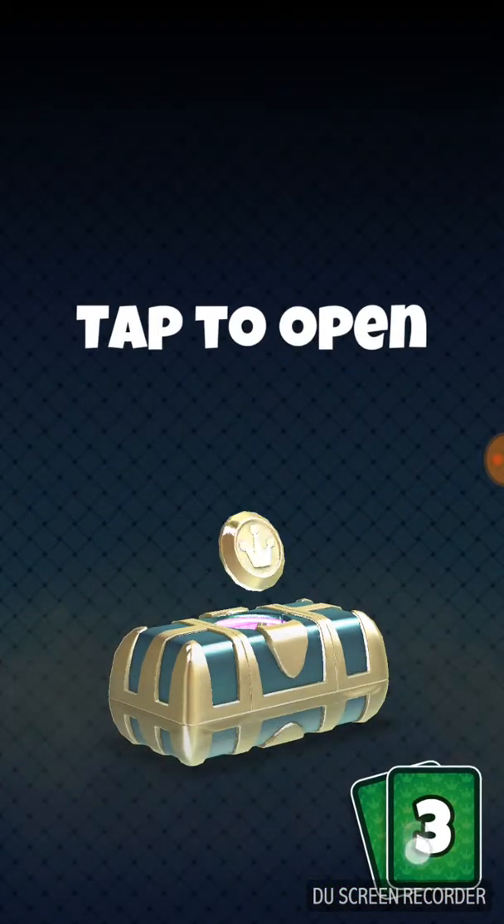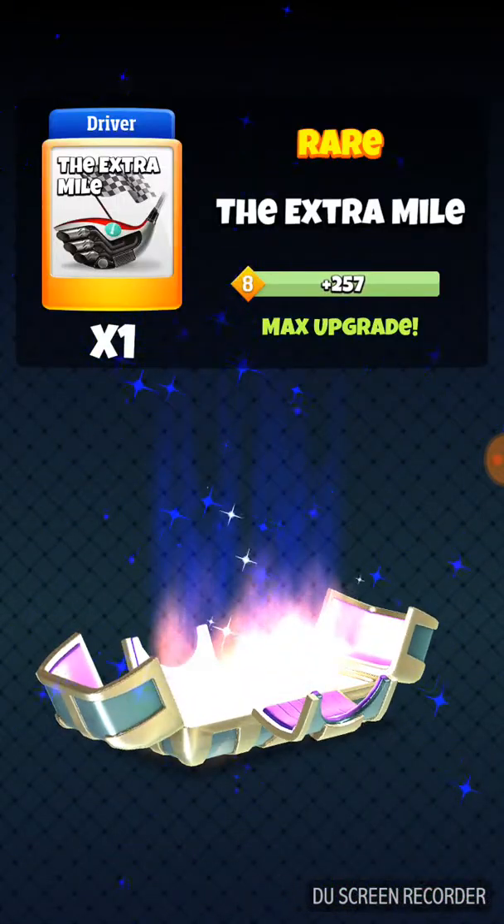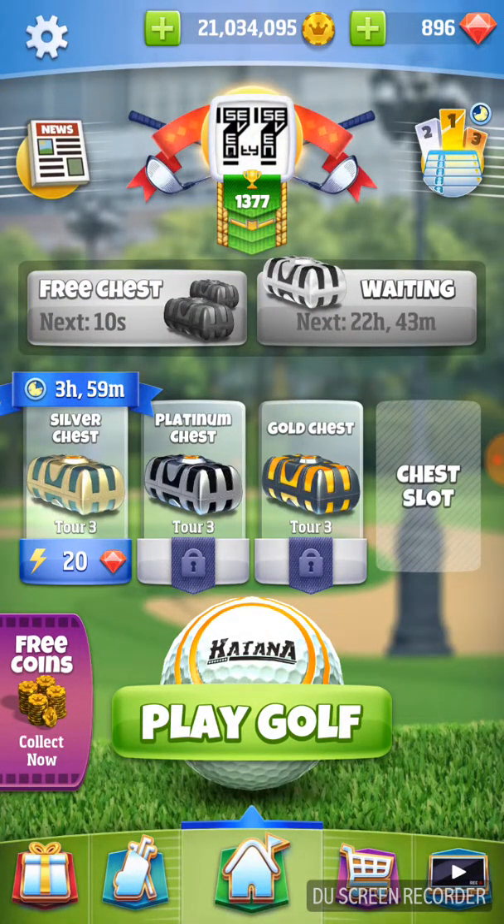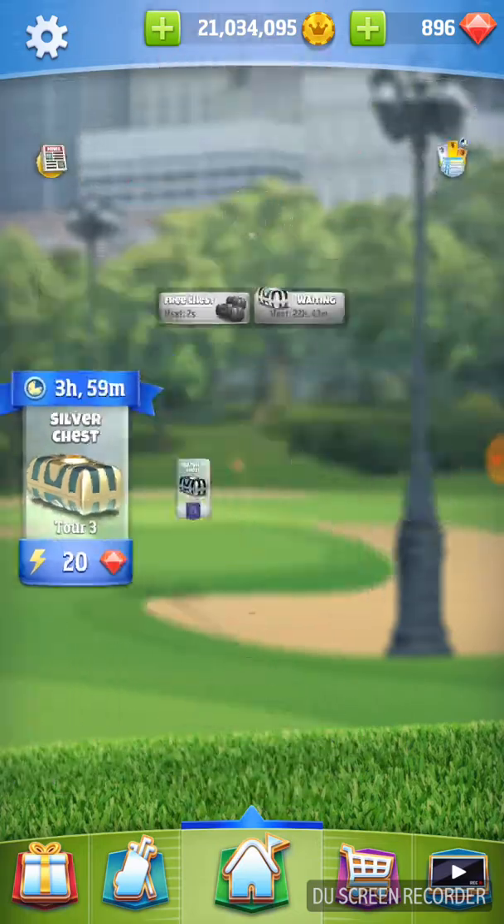Cycling through our chests trying to get club cards — trying to get gold chests, gold level 3 chests, so that we can try and get big toppers. This account only plays in the rookies, up to Tour 7. Any time, the only way you're going to get better clubs is to open up more chests. That's how it works.